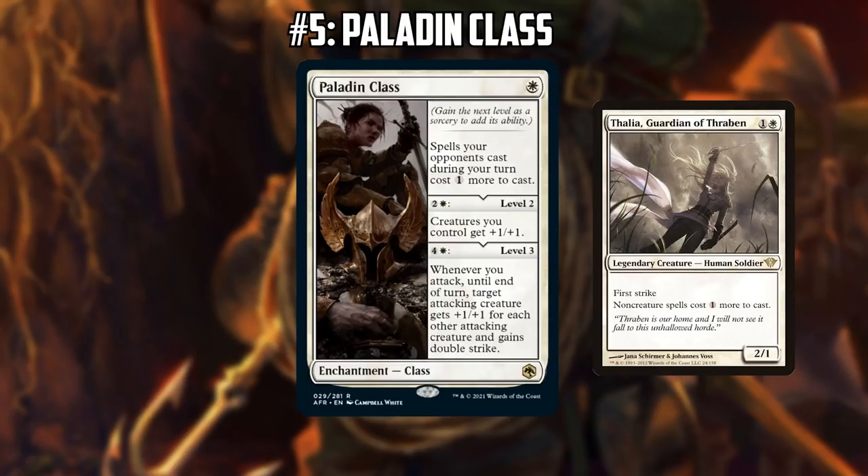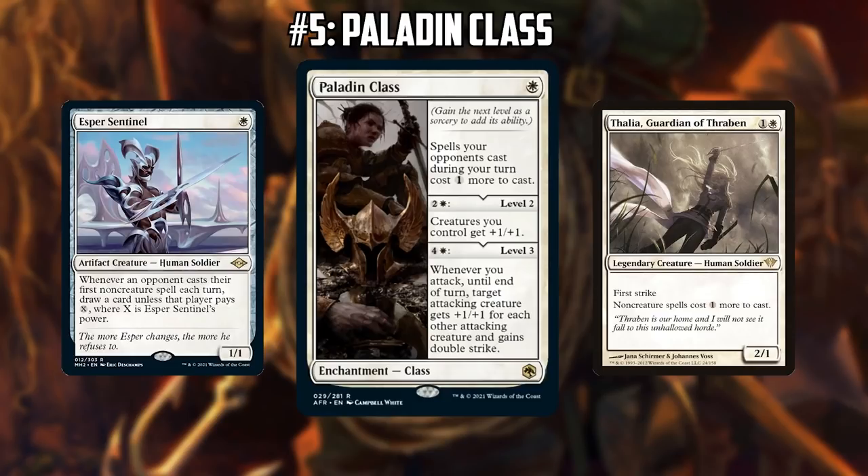The level-up ability is kind of like icing — you get a mini-anthem, and if you activate the last ability, suddenly you're attacking with double-strike creatures. In Legacy you're probably playing it mostly for that first mode, but having that mana sink is nice when things go wrong and you run out of action. Leveling it up and pumping your team is never a bad thing. It stacks well with other taxing effects like Esper Sentinel, and there could be a mono-tax-style variant that curves these cards together. There might also be a sideboard role for the more controlling matchups.